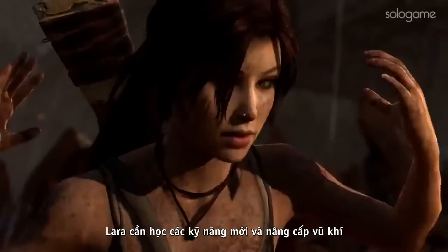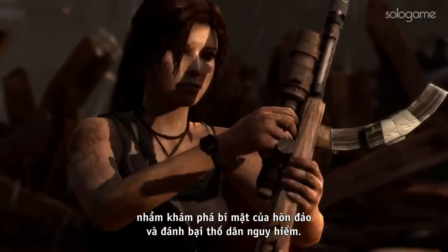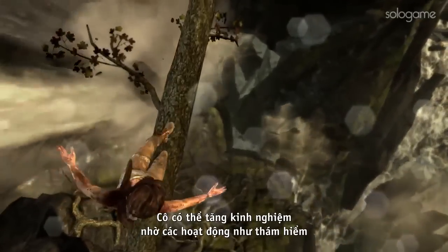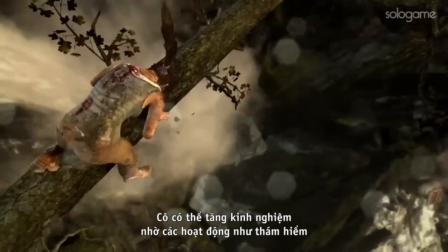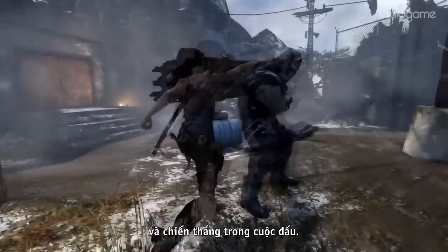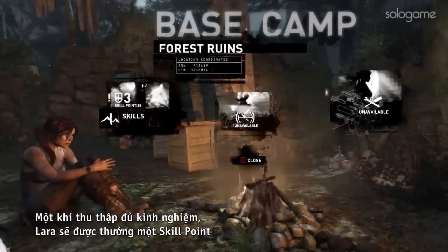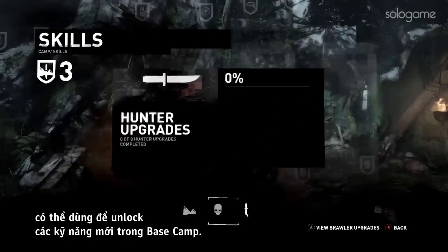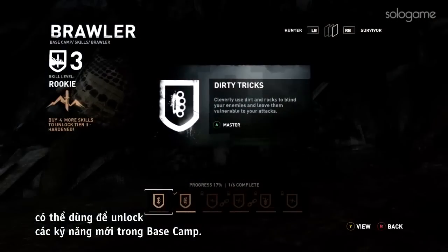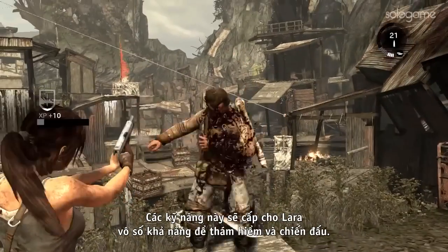Lara needs to learn new skills and upgrade her weapons in order to uncover the island mystery and defeat its dangerous inhabitants. She can earn experience through actions such as exploring, completing missions, and succeeding in combat. Once Lara has collected enough experience, she's awarded a skill point, which can be used to unlock new skills in the base camp.